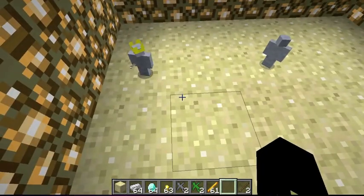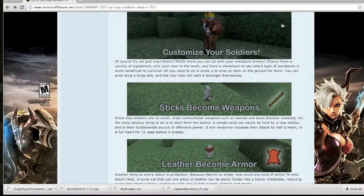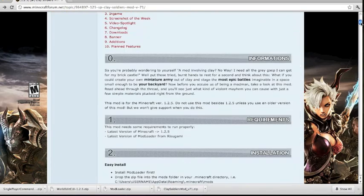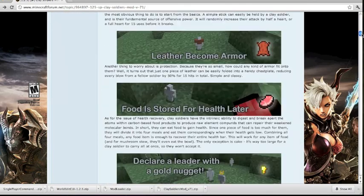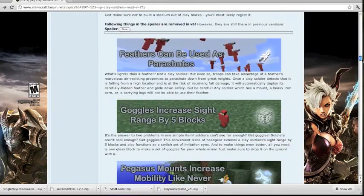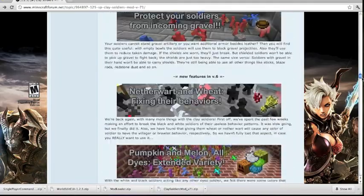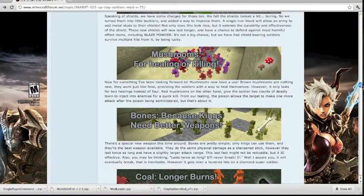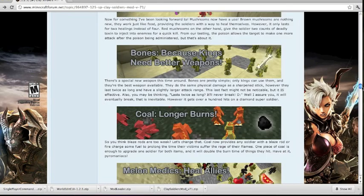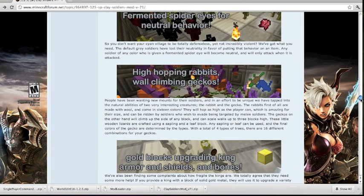There are tons of customization things you can go through. If you look at the clay soldiers section you can use almost anything to make your guys more powerful, and it's pretty awesome once you get into a fight with all these different weapons and upgrades. Kings need better weapons — they get a bone, and gold blocks upgrade king armor and shields.